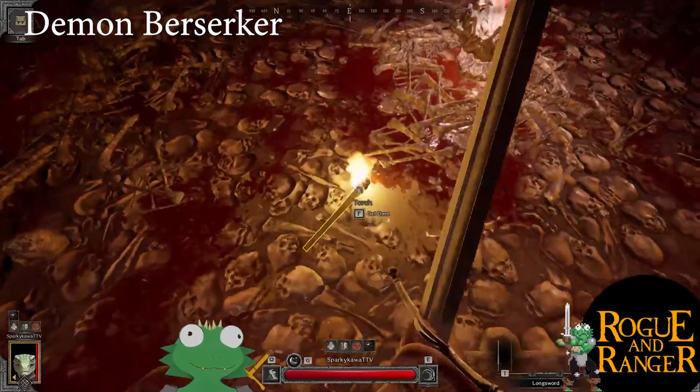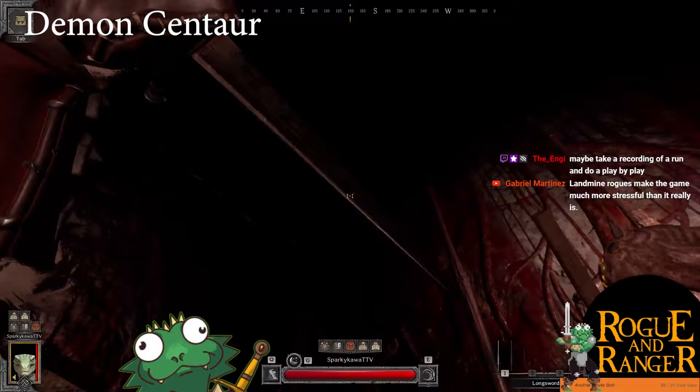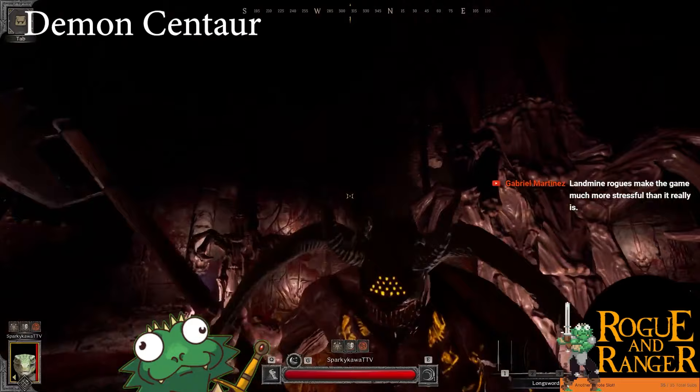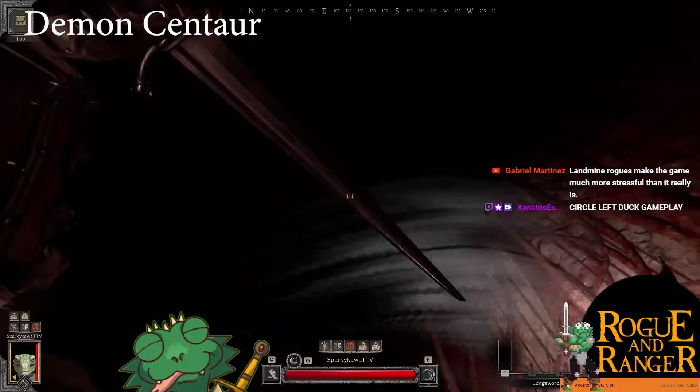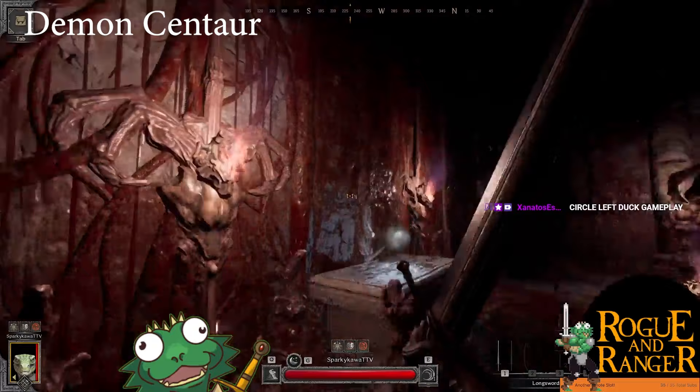This is how you fight centaurs. Sidestep, then you duck the next attack — that's it. They only have two attacks as long as you're in melee range with them. You just sidestep to the left or you duck it. He does the overhead, you sidestep; he does the horizontal slash, you just duck it. You can look up or look down — do whatever you want. I look up because I can parry it.